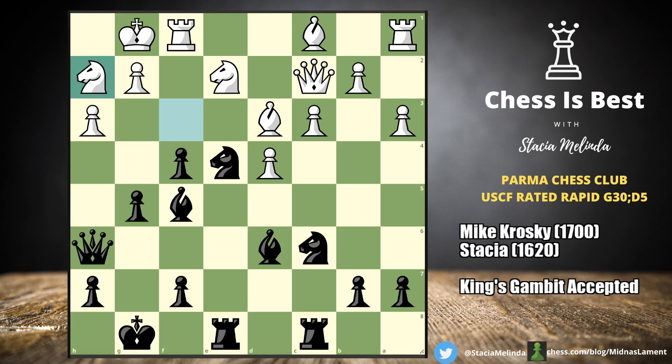I wasn't sure what to do from here, so I went queen g6. I'm not going to sack there now, and I was a little worried about the knight coming in with tempo. I actually don't remember my real reason. After queen g6 my opponent played a surprising move — he played bishop takes f4. That looks like a sacrifice because it is a sacrifice.